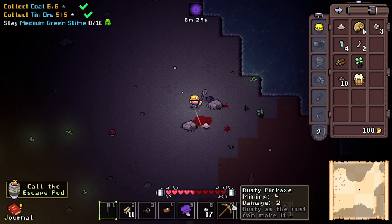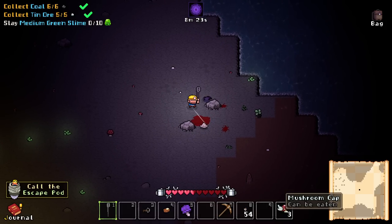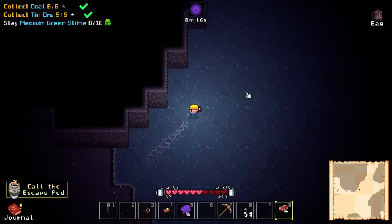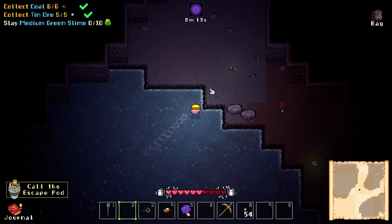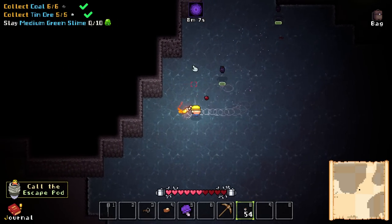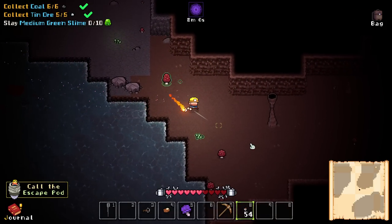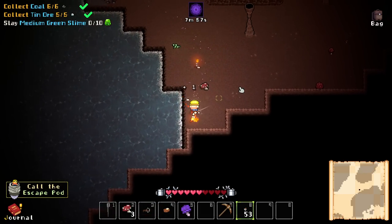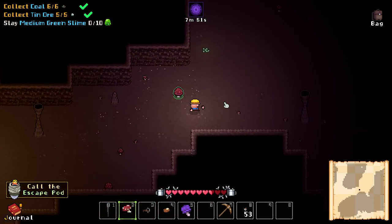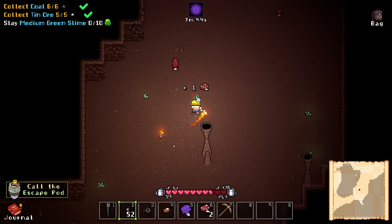Dwarven stout — move that up. Like the fact that whenever we're moving something in the inventory, we could probably just right-click or whatever. Alright, come on — medium slime, not big slime. I guess back to the freaking torch then. I'm sure we'll get a sword or something soon and then this won't be the thing to use, but if they do the same damage and have the same swing radius, we should use the one that at least lights up the area.